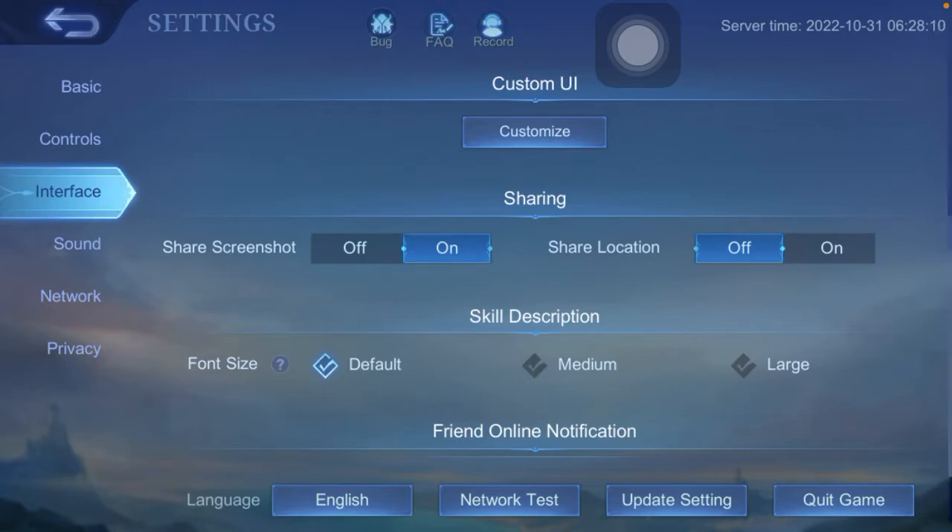Our location will not be known by our teammates. That's the video on how to hide location in Mobile Legends. Don't forget to like, comment, share, and subscribe. If this content is helpful, you can click the Thanks button. Bye bye!